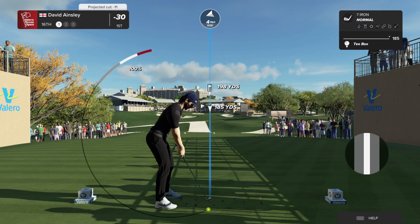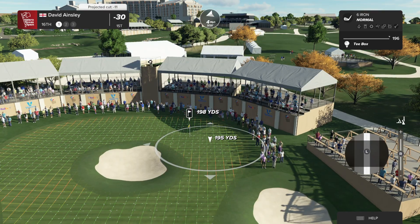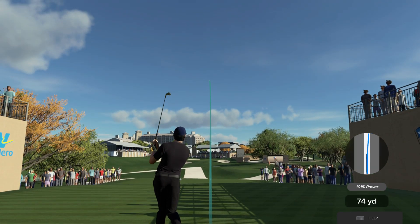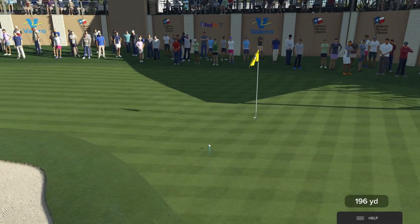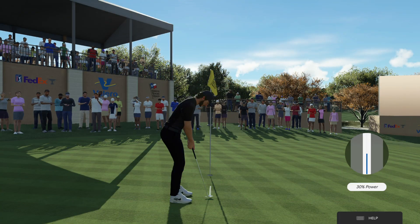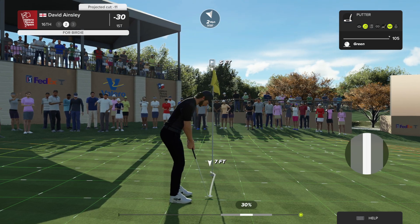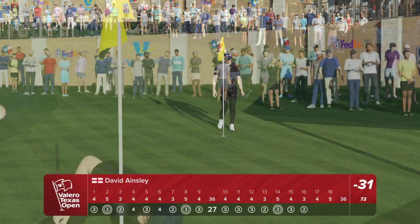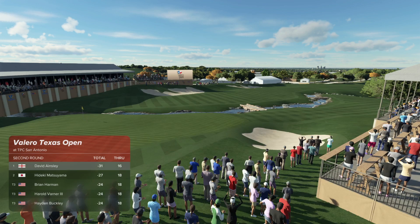Now on the tee, fresh off a birdie — a great opportunity to build on that momentum. Only one other place I can think of, and that is the sixth at Riviera — a larger green than the sixth, but bunkers galore. Watch out for the one right in the middle. Well, this one's going right at the flag — that's a great shot here at 16. It sets up a chance for birdie. That's a chance — well done, take the birdie. Two in a row there, Luke — getting their groove on. Our leader is up by four shots now.